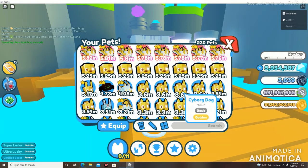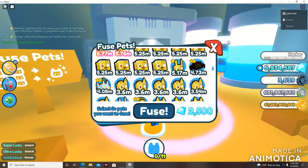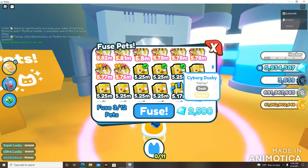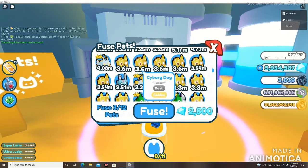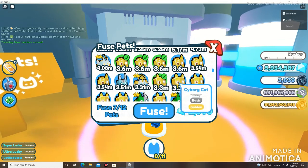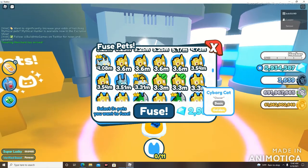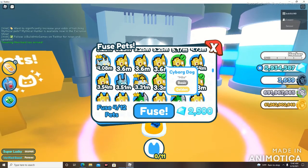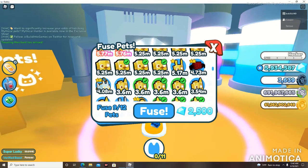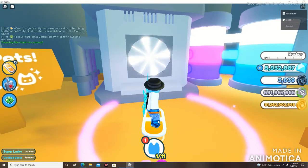Alright, so we got a couple of cyber dogs down here and some cyber cats that are golden as well. Let's see what we get from this. Let's do 3 cyber duckies, 3 cyber dogs, and 3 cyber cats — 9 pets going in, 1 pet coming out. Let's see what we get.